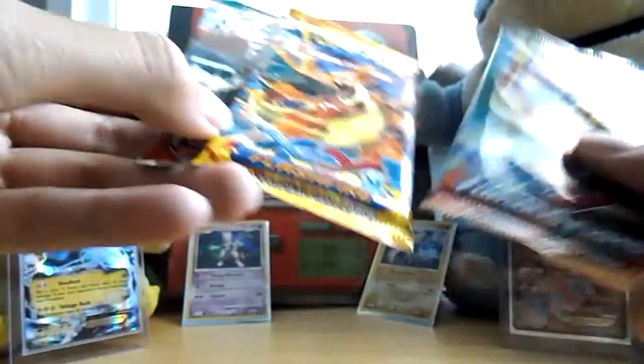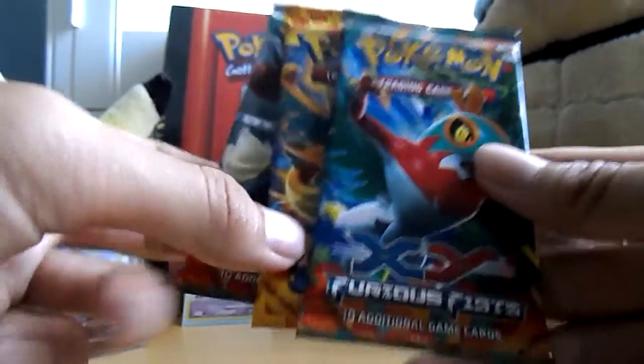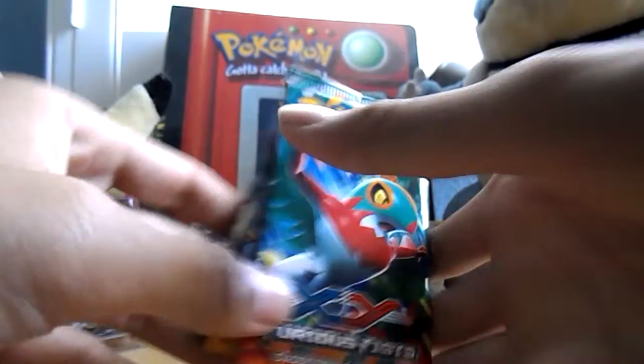We'll start with the Hawlucha, then go with the Flashfire Charizard, then we'll go for the Lucario. Let's do this.